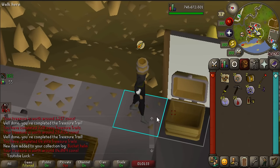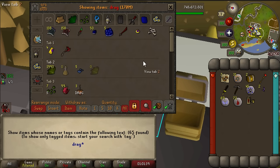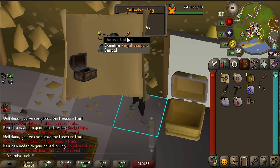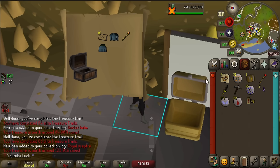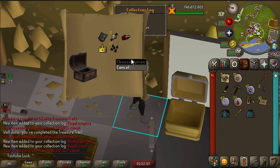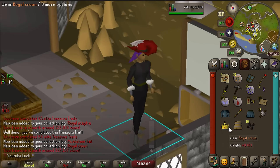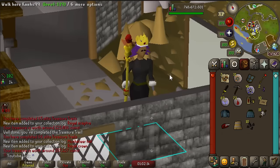Plus our second dragon legs slash skirt ornament kit - so we can have both the legs and the skirt golden now. Back to back uniques from an elite - oh my god, royal scepter. That's three uniques in two clues. What the hell? I've never seen this in my entire life - three elite clues in a row with uniques; two of them had double uniques. Both of these are new: the royal crown and musketeer hat. The royal crown, the bucket helm, and the musketeer hat - plus we got the royal scepter with the crown. I'm now the queen of Old School RuneScape.